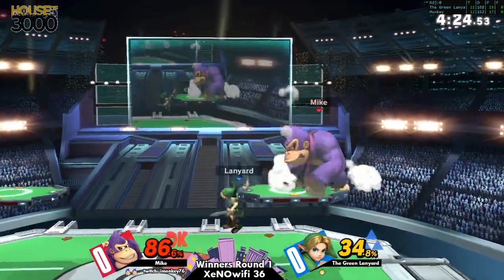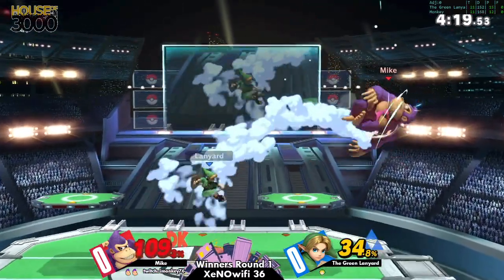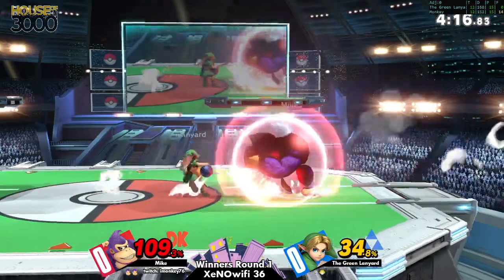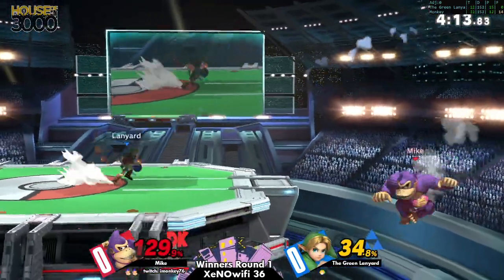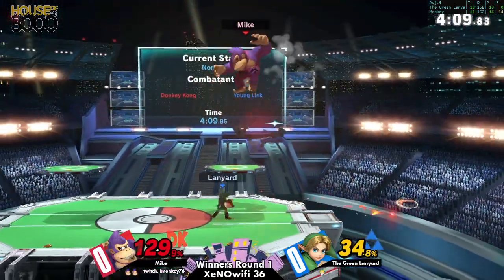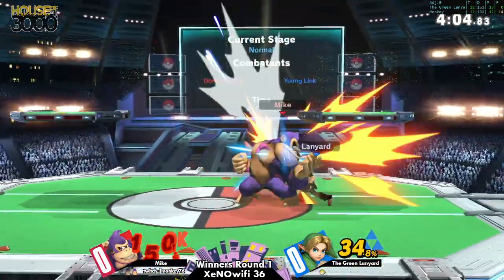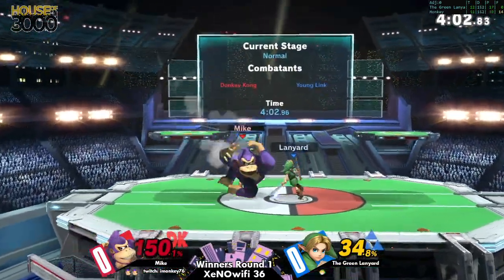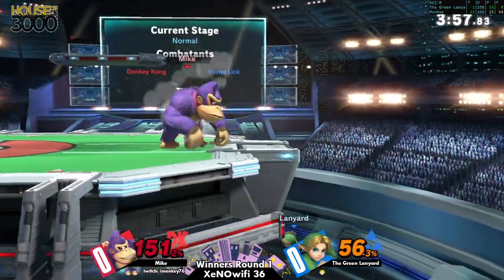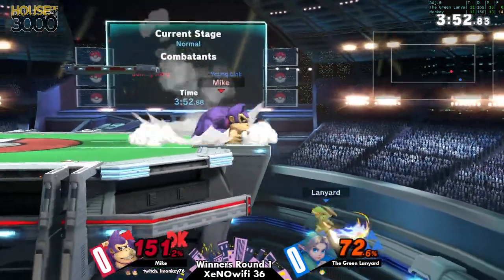The up-B missed before, but going for the grab the second time definitely worked out. He's making some ground, closing the gap — if he's able to get a kill here, he can get back into it. Getting some drops from Mike though. Mike's just like, 'You know what, I'm gonna make it a little more interesting.' Lanyard is making some great progress, only taking 40 damage — but right as I say it, Mike finally finds an opening and gets some really meaningful damage.